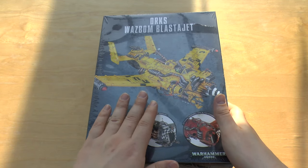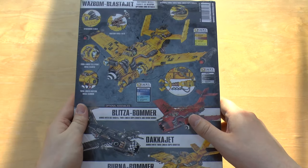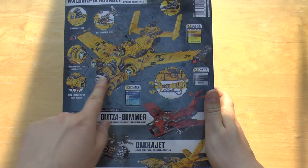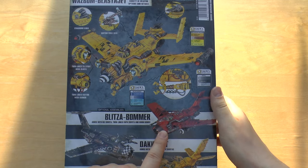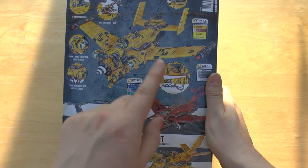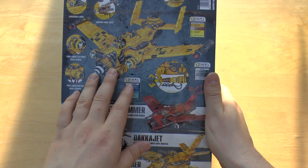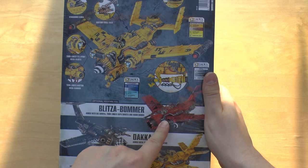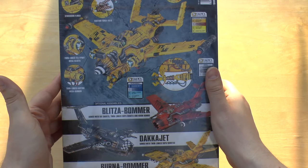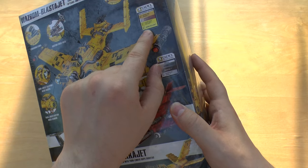This is actually my first ever Ork flyer, so bear with me — all of the parts in this kit are quite new to me. On the reverse it shows you the Blasta Jet, the Blitza Bomber, the Dakkajet, and the Burna Bomber. Cool looking model — I really like the yellow too. I might start painting my Orks yellow. I haven't really opted for a uniform color; I painted my stomper in red, so I might go yellow. Yellow and white are very difficult to paint though.